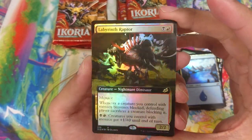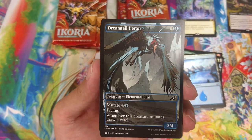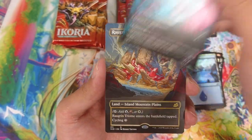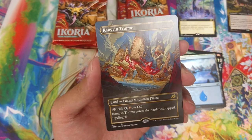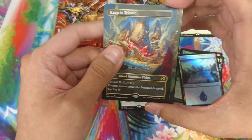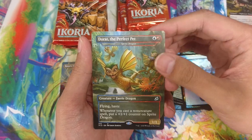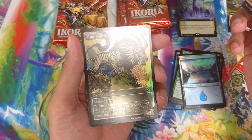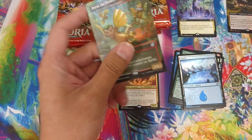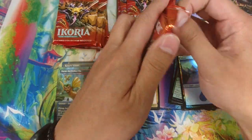Sometimes they come in foil as well. Then there are the new showcase cards - these are very cartoony. What's cool is that the new lands also have a showcase version of them, which is awesome. And last, you'll get a Godzilla card - this is a Godzilla non-foil - and then lucky last you get a foil showcase as well. So that's a breakdown of what the packs contain - I'm just going to go through them and we can have a look.